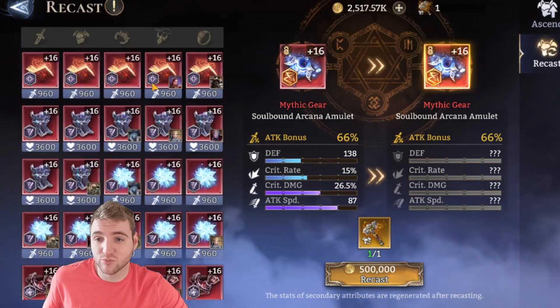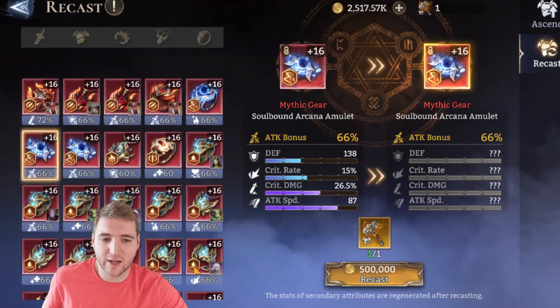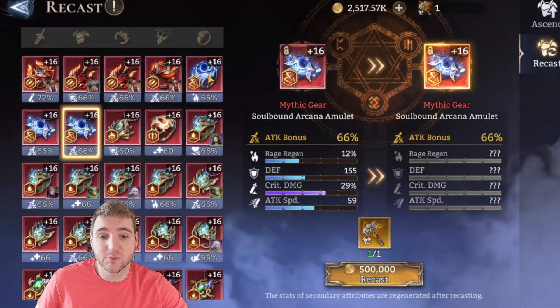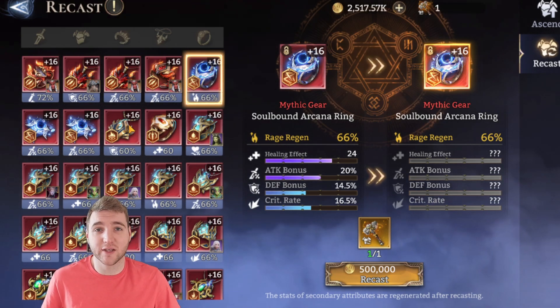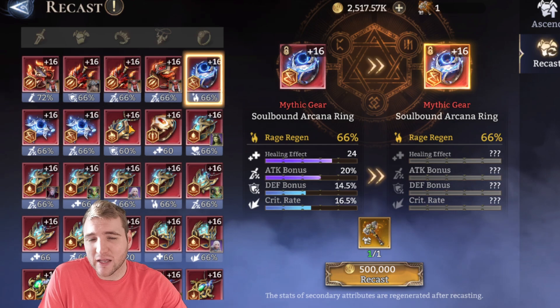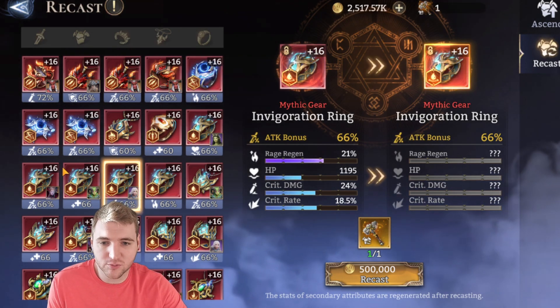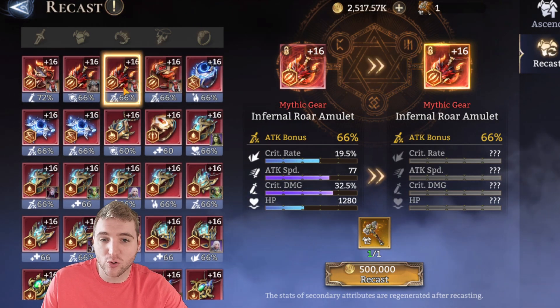What we're left with is: you can recast gear, you have to reroll all of the substats at once, and you can't choose ancient gear. The way to get them is once a week and you have to sell legendary dust — the awakening token. To be blunt, it's basically a whale thing. This is not useful for the vast majority of the player base; this is just for whales at the moment, but I'm just going to show you how it works.